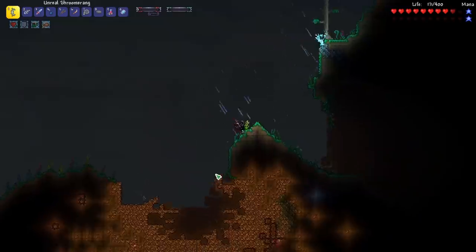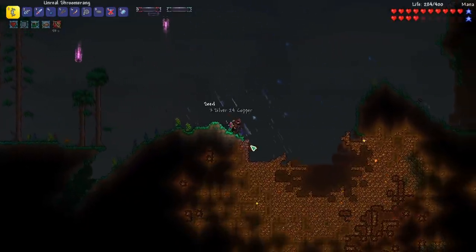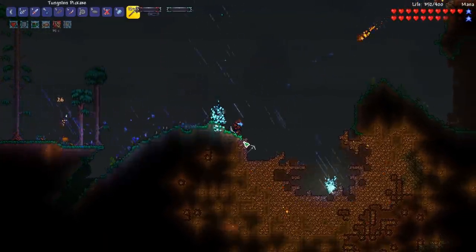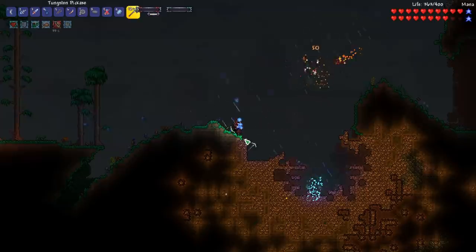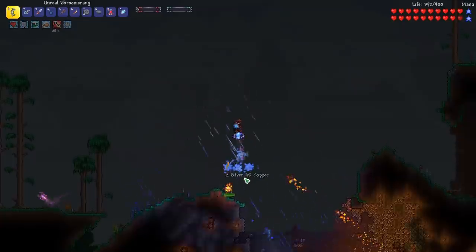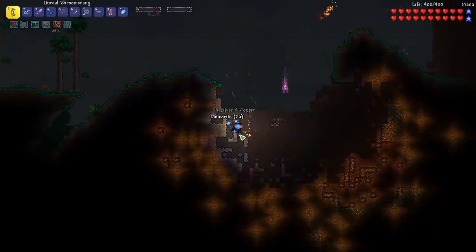We found a Meteor Biome! This means we can get the Meteor Fist item that people have been asking about. Meteor is part of the Vein Miner, so I think we'll be able to completely destroy this in one click. And yeah — that is so satisfying. The whole thing, so much Meteorite.